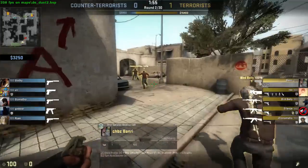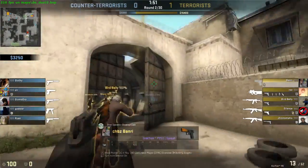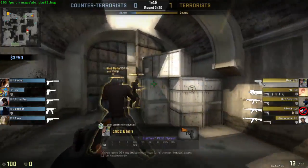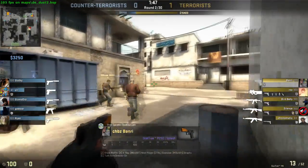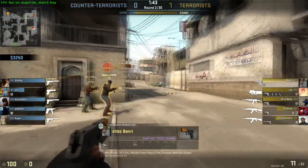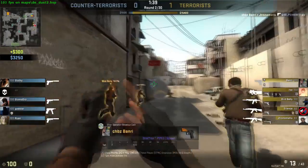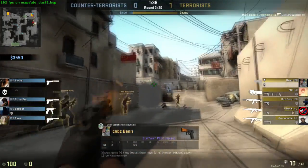I noticed you AWP on the third round, which makes you use no armor. But with how common it is to buy on CT side second round now — with the CZ scouts and five-sevens — you need to be buying armor. Also, that P250 you shoot right there is being fired extremely fast. I would take your time and tap it a little bit more.